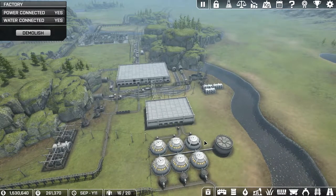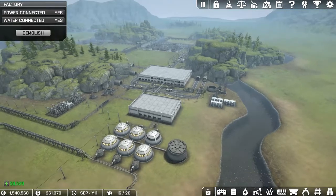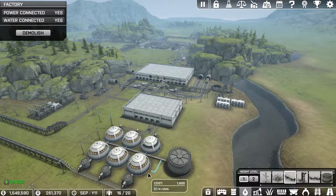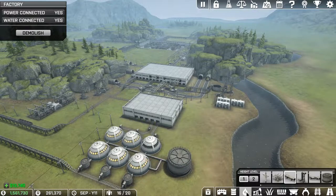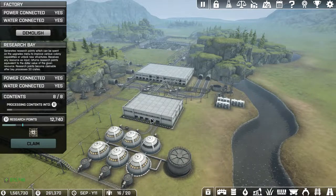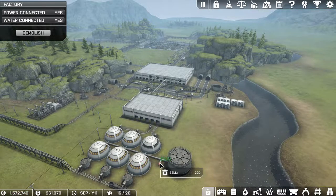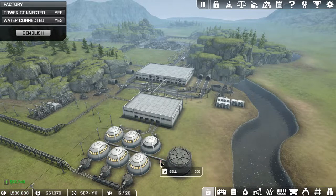I thought maybe it had to do with the amount of connections to it, but I put another connection on this one here and it wasn't actually processing anything. I tried the other side too but it wasn't going to have anything to process. Still using six, so I'm not complaining — this means water gets used a little bit more.